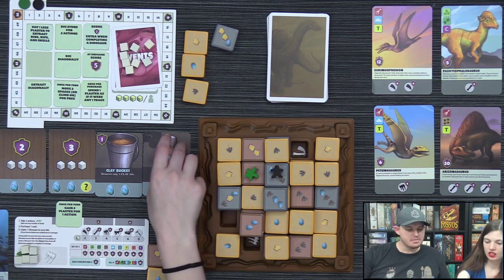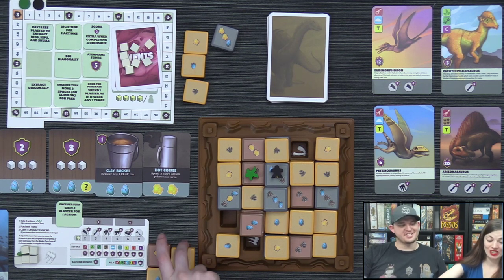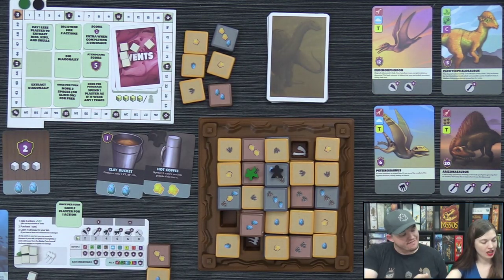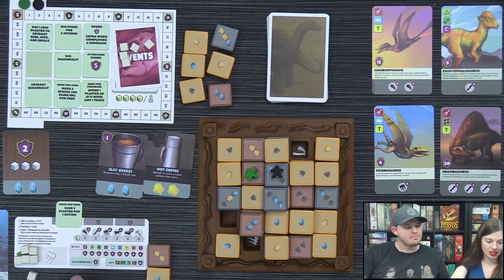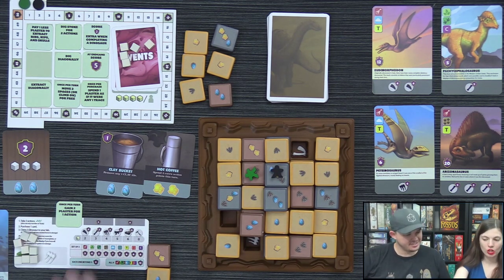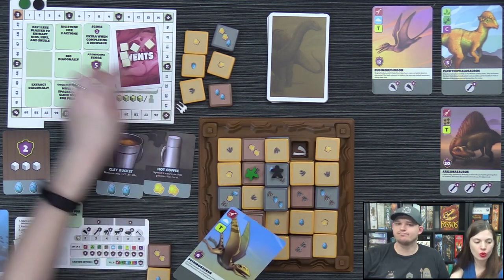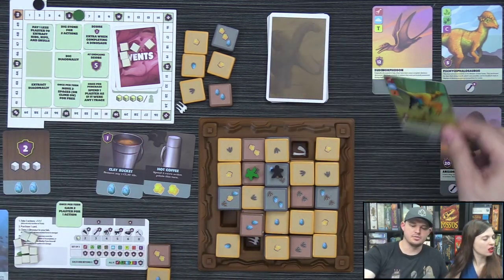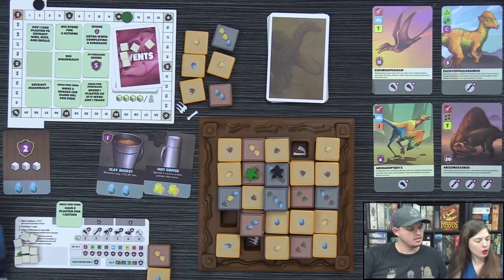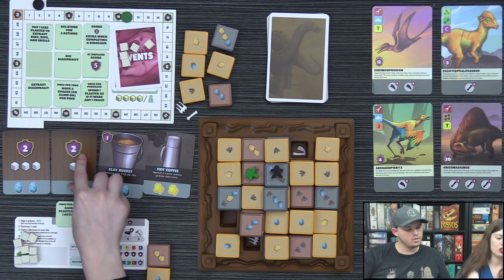Derek pushes eggs off toward himself, earning Lizzie's mock outrage. He trades a trace tile for three plaster and claims the Eutinosaurus, completing it perfectly for six points. He then does a partial score on another dinosaur for five points, and asks Lizzie to put out a new supply card.